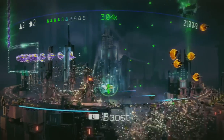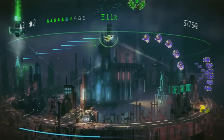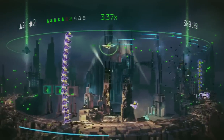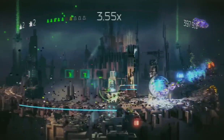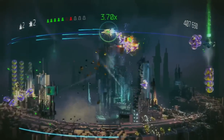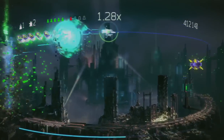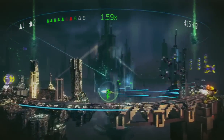Every time I shoot an enemy, my multiplier goes up — it is at 3.11 right now. If I go a certain amount of time without destroying any enemies, my multiplier resets to one. I'm not sure if my score goes up by 3.3 every time I kill an enemy, or if it only goes up by multiples of whole numbers. Oh — I lost a human. The game did warn me; it said 'human in danger,' so I must have freed a human and not gotten to him in time. An alien ship picked him up, and I had a chance to destroy it and take him back, but I missed that opportunity.